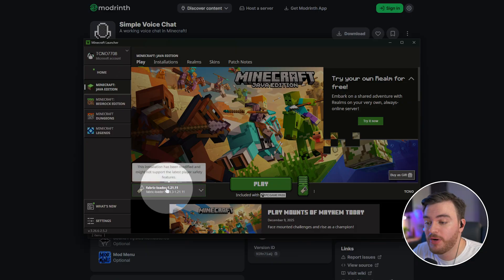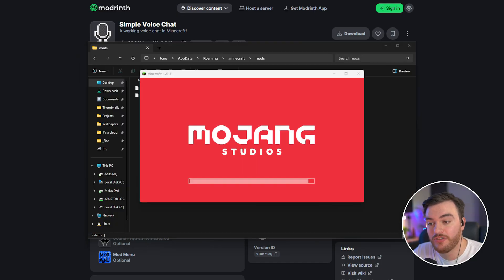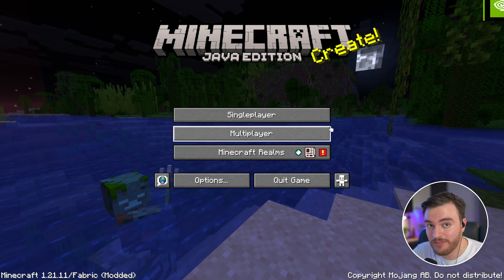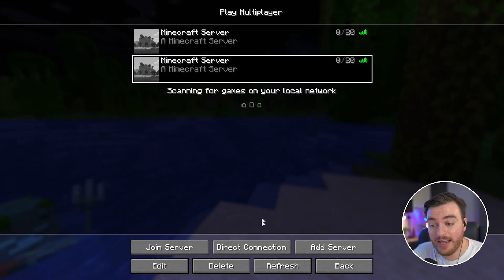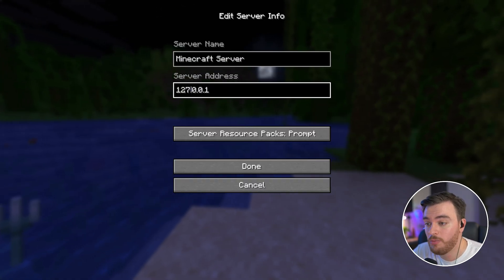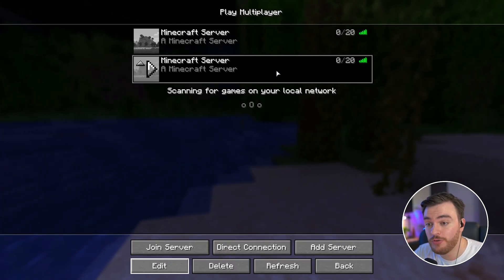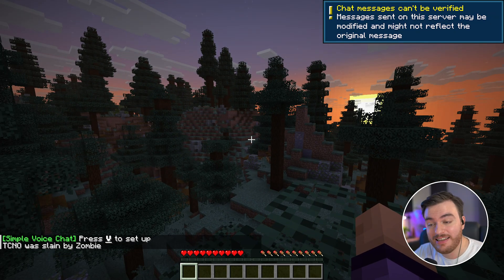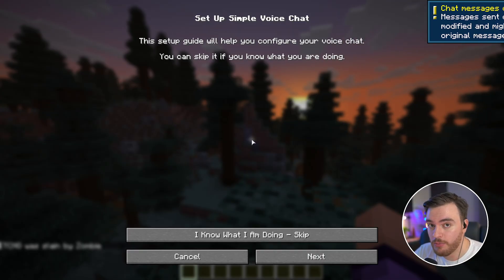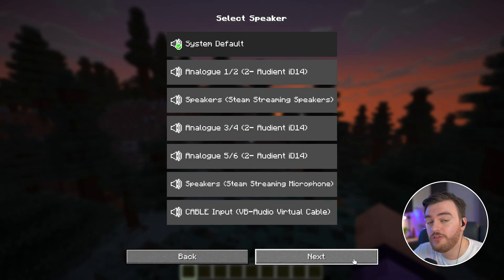Opening up the Minecraft launcher, 1.21.1 is showing right here. I'll choose Play, and just like that Minecraft is starting up with the mod installed. I can head across to Multiplayer, and as the server's running on the same computer I'm hosting it on, I can add a new server using the address 127.0.0.1 or Localhost. We're then able to join our server, and besides that it tells me to use V to set up Simple Voice Chat. Simply hit V wherever you are, and it says Setup Simple Voice Chat — this guide will help configure your voice chat, and you can skip it if you know what you're doing. I'll choose Next to get the full setup.